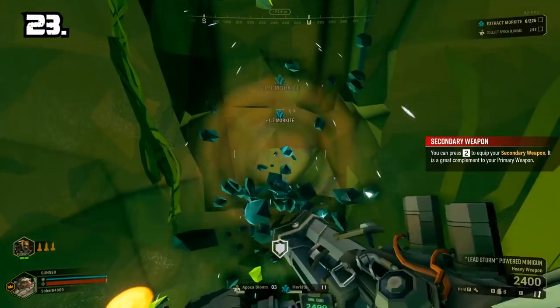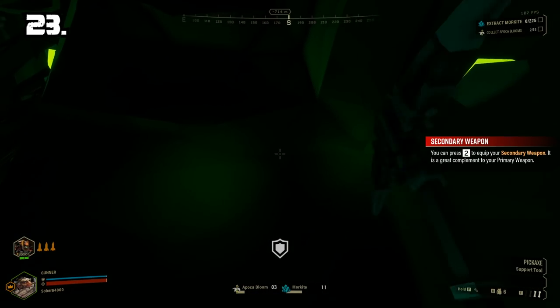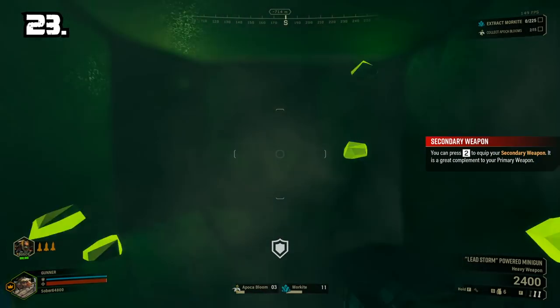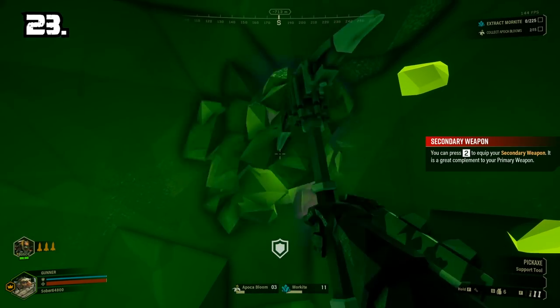Tip 23: When mining large resources like enor pearls, turn off your flashlight to help you see mineral glow in the walls. This will help you to find them and save you a ton of time.